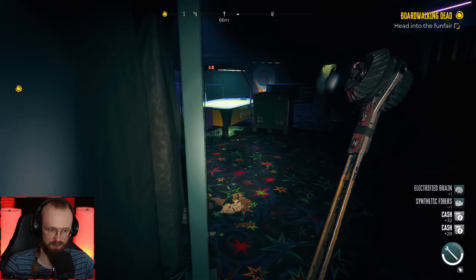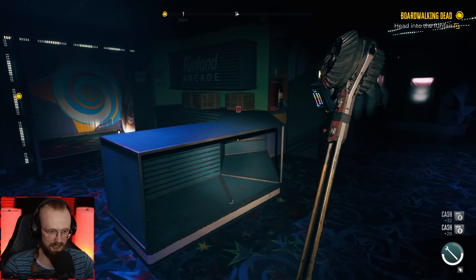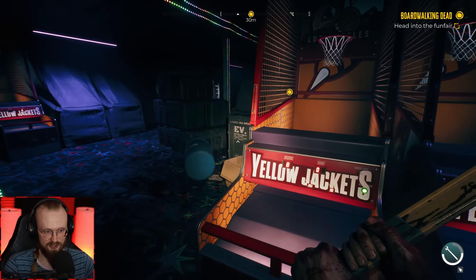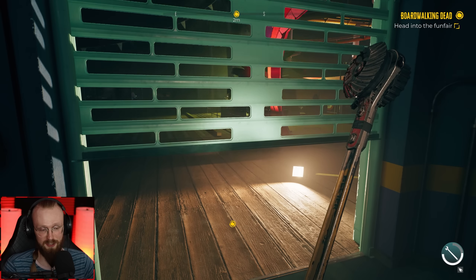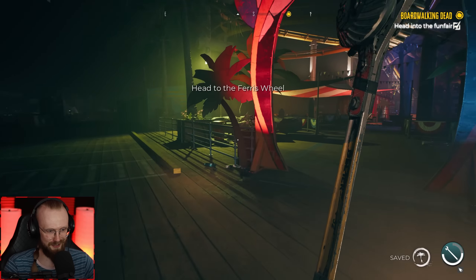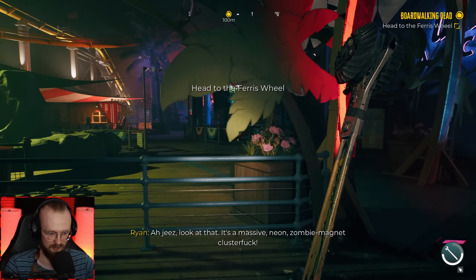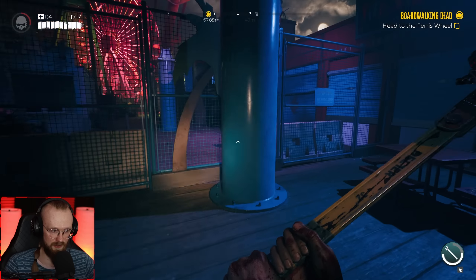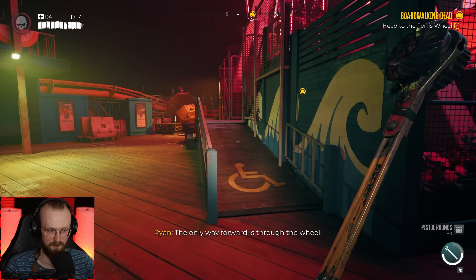Fury mode is definitely useful — I think you can beat the game without it, but it makes encounters easier when there are a bunch of zombies in one spot. Just go into fury mode and smash all of them. I can't be the only one — this game reminds me more of Doom than of Dead Island 1. It's like Dead Island 1 and Doom combined together. Head to the Ferris wheel — why wouldn't I go to the Ferris wheel? The only way forward is through the wheel.